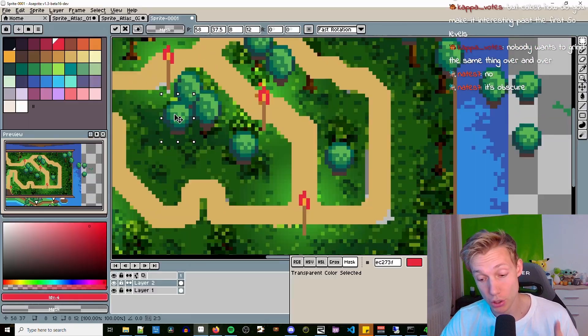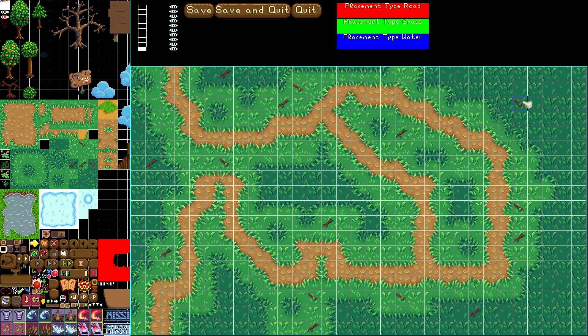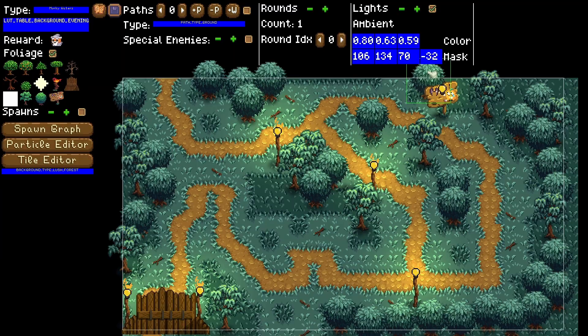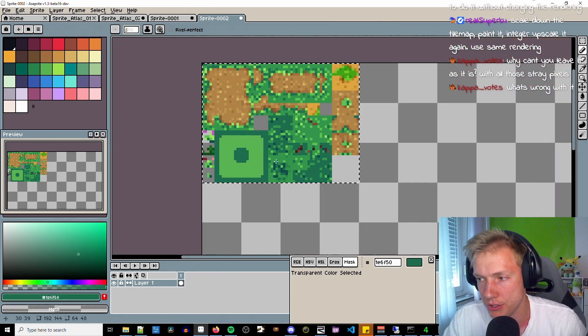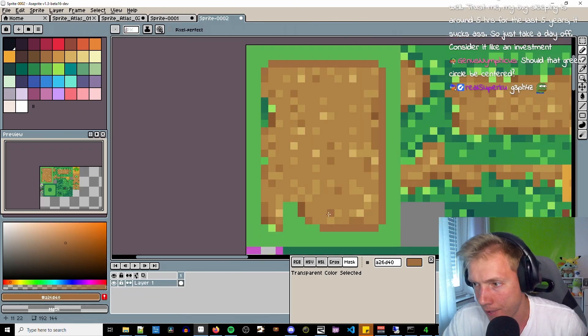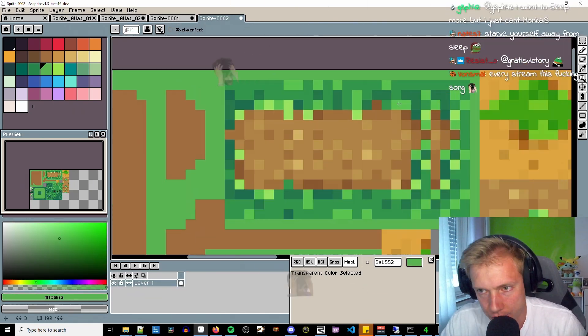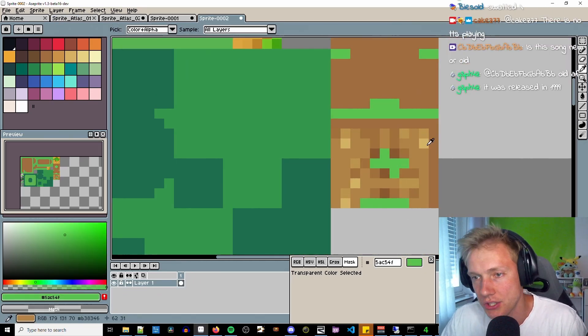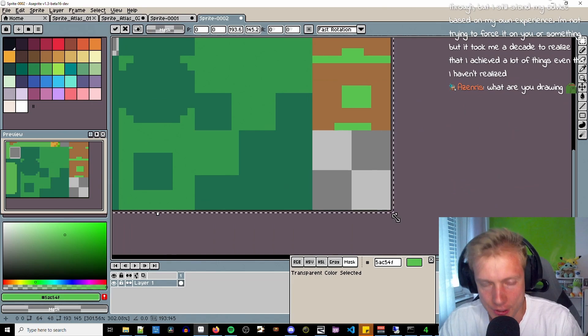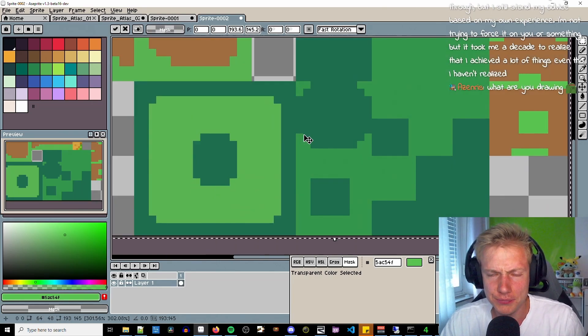I realized pretty quickly how time-consuming and tedious that would be, so instead me and Twitch chat came up with a genius idea. Every map is built using tiles, and on top of that I place foliage using my own level editor. The idea is to take the tiles used to build the level, scale them down, draw a miniature version, and then scale it back up — making sure you scale it down by a multiple of 48, so 192 would be a good choice.